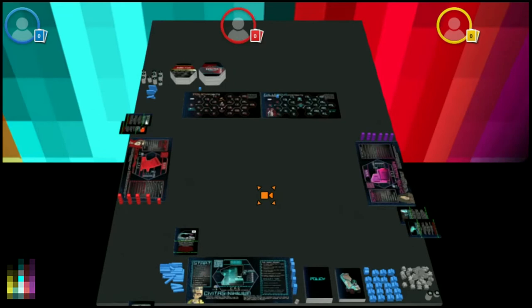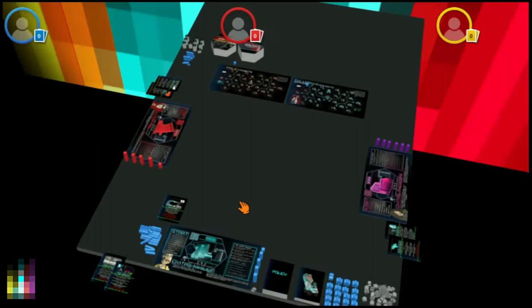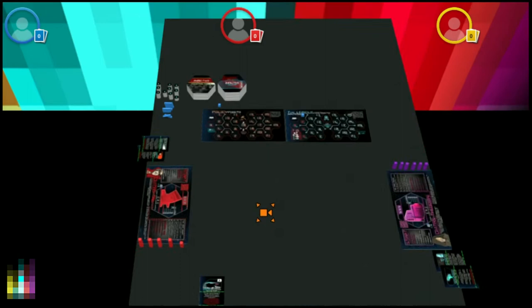Hello, welcome to the introduction and table setup video for Civitas 2230. I'm James Bradley, the creator of the Civitas Universe series of games. This is a standard setup for a three-player game. We'll start by discussing the resources in the game, then go into the general layout, talk about secret objectives, and then move on to the next video. First, let's look at the pieces we have in the game.